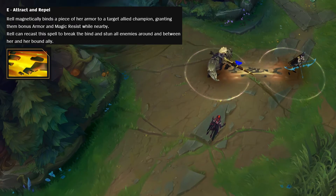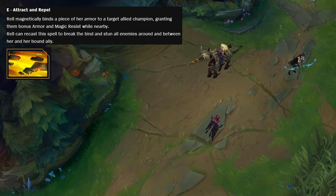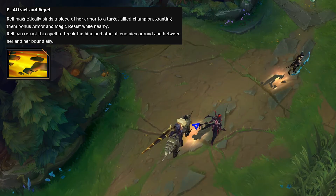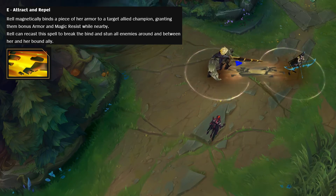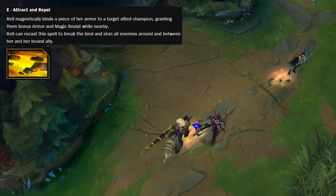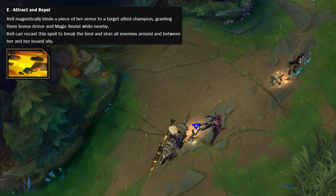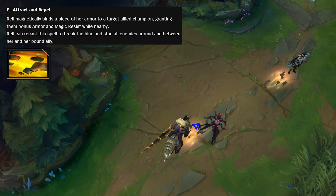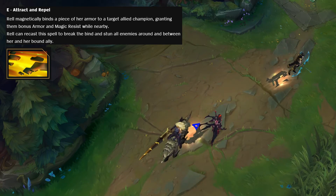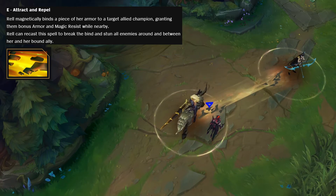Her E, Attract and Repel, is really cool. You magnetically bind a piece of your armor to a target allied champion, giving them bonus armor and magic resist when you're nearby — so you pretty much always want this on during the laning phase. You can then recast this ability to break the bind and stun all enemies in between you and your ally, and also around you and your ally. For example, if a jungler like Rammus is ganking your ADC, you can press E and because they're in range they'll get stunned, giving your ADC time to run away. But once you've broken the bind, remember the bonus resistances on the ADC are probably gone until the cooldown comes back.